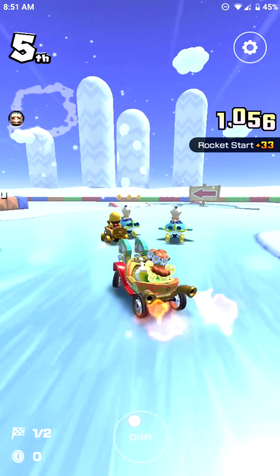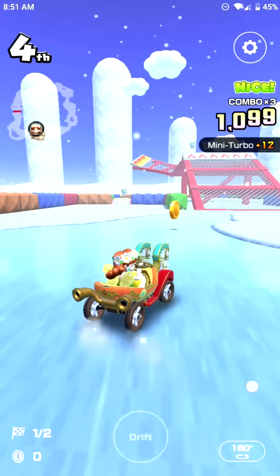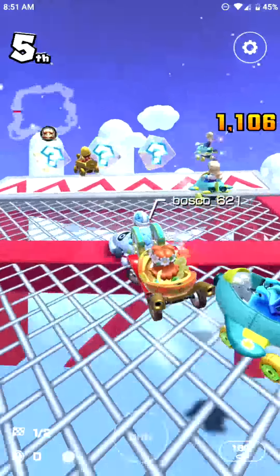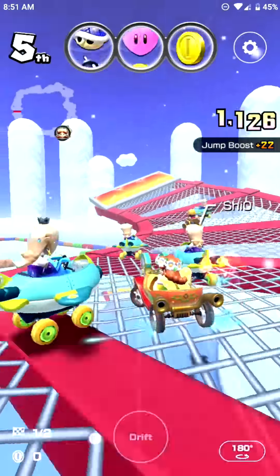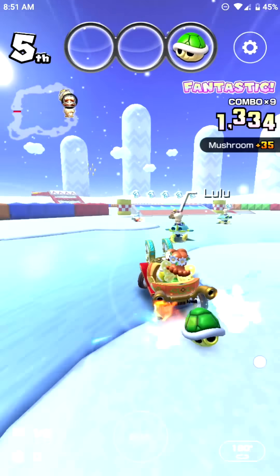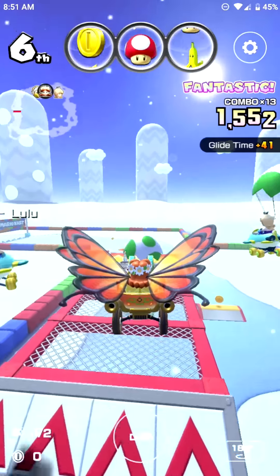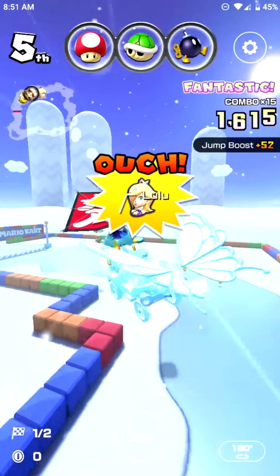Let's boost! Start the drift, maybe we can get a draft off one of these characters. A lot of Aurora Rosalinas in here — these people got really lucky. Oh, just bounced right off the ice block. Forgot. This can be a bit annoying to do on this track. Oh, that looks pretty cool, just the way it's set up.